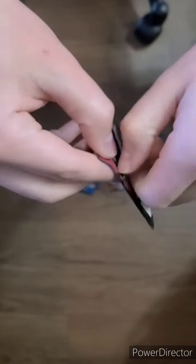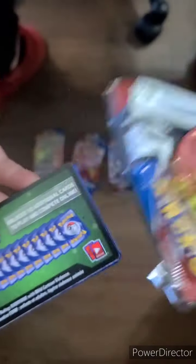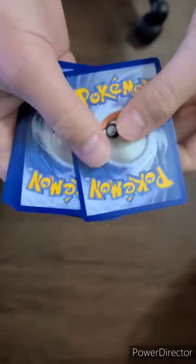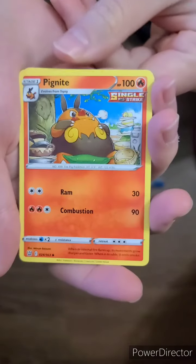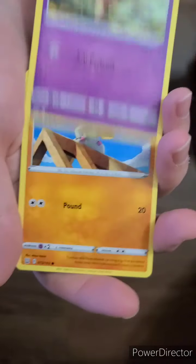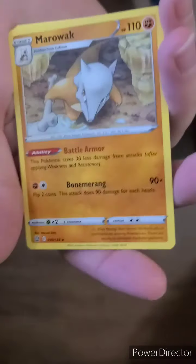Another Tyranitar pack, trying to get down to one of each. So that's our first green backing — most likely just a rare. I don't think there are any amazing rares in this set. Carkol, Bisharp Single Strike, Fan Rotom Rapid Strike, Sizzlipede, Baltoy, Timburr, Corefish, Cacnea, reverse holo Honchkrow, and then a regular rare Marowak.